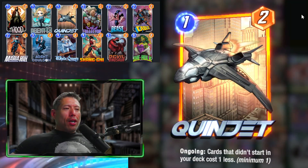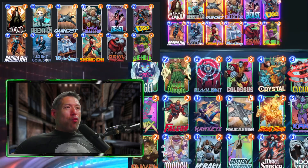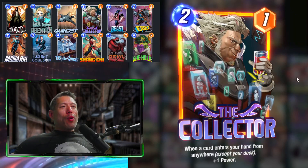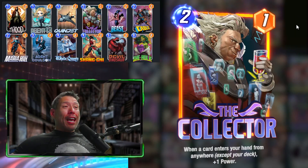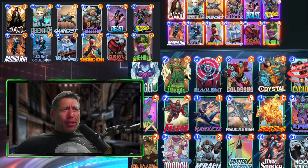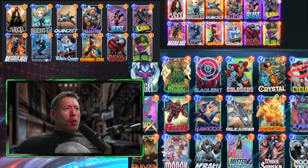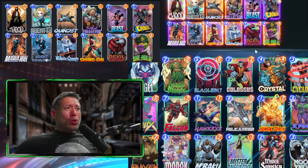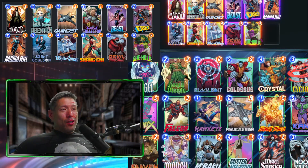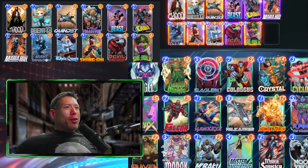Quinjet is great — cards that didn't start in your deck cost one less, with a minimum of one. Collector is also great here because whenever a card enters your hand from anywhere — and a lot of these cards do that — he gains additional power. Cards like Hood, Agent 13, Cable, Maria Hill, Agent Coulson, and White Queen all pull cards from outside our hand, so Collector gets very powerful.